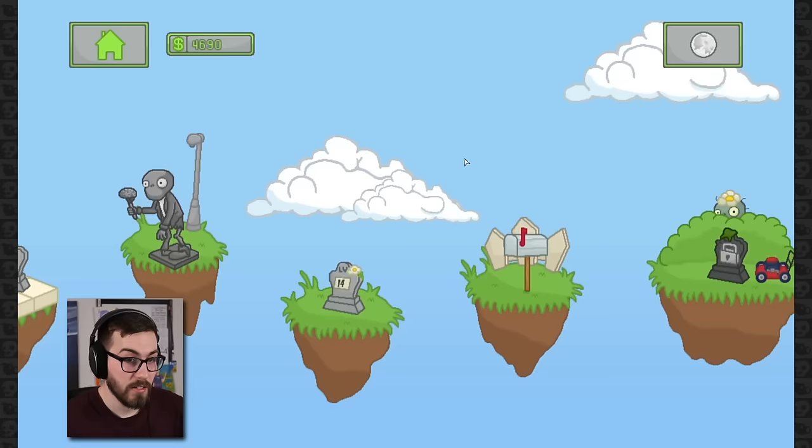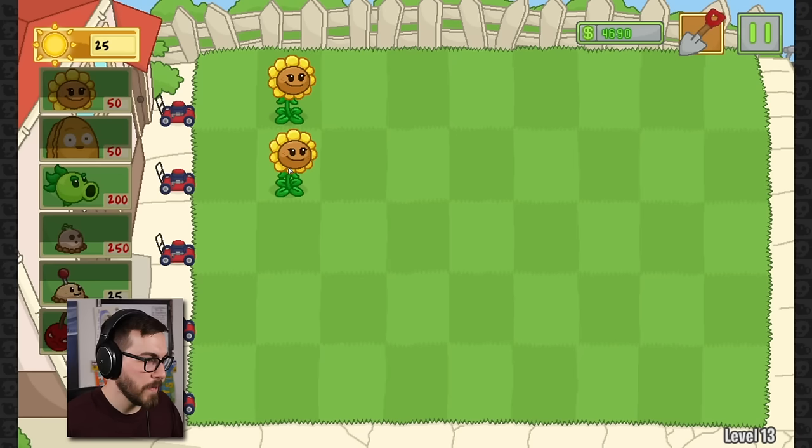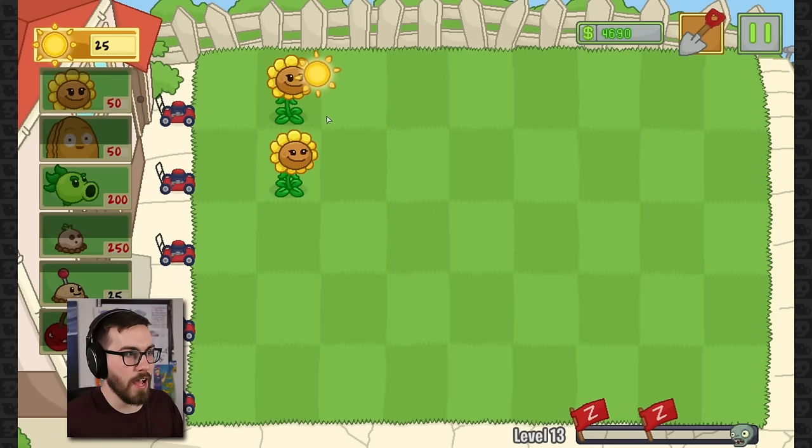We're actually almost done with the daytime stuff. Neat. Let's go to level 13. This game's kind of difficult, guys — you can't make a lot of mistakes. I should have known that the bowling bulbs weren't insta-plants, but I thought that they were, and that was definitely an issue. Because it was 250 bucks just to put them out once. But if they can hang out in the back and just keep on bowling, that would actually be really nice.